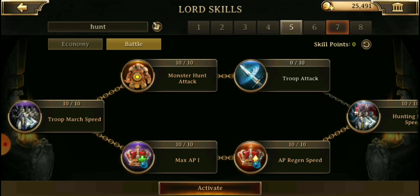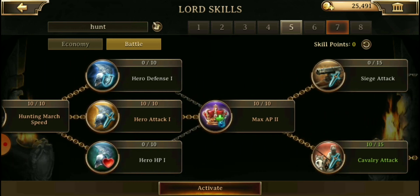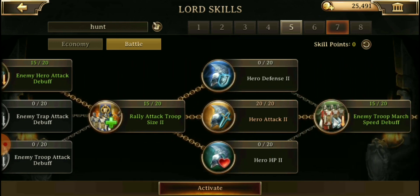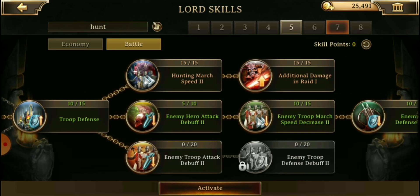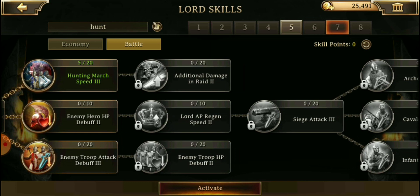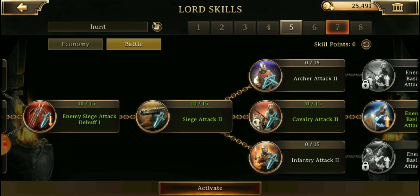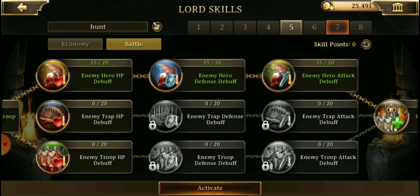For hunt I am also still working on: troop march speed, max AP, AP regen, hunt march speed two, monster attack, and hero attack — all really important to me. I come down here and get the additional hero attack, as well as the additional hunt march speed and the first additional damage to raid. I've just made it up to the second set for that second additional damage to raid two, so a few more levels and I'll fill this one up. Since I'm not really doing a lot of raid, I only have one hero set up for it, so the extra hero attack and hunt march speeds are a little more useful for me.